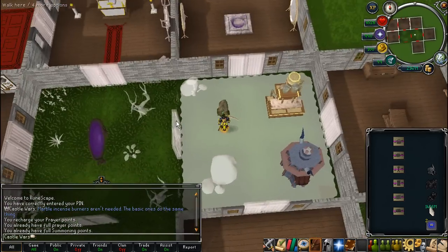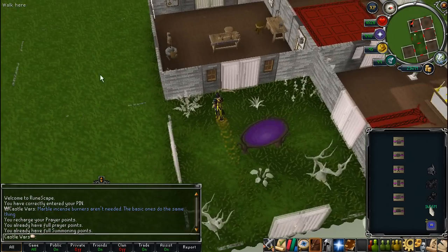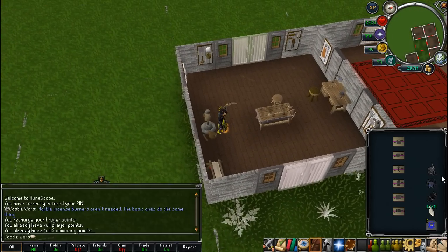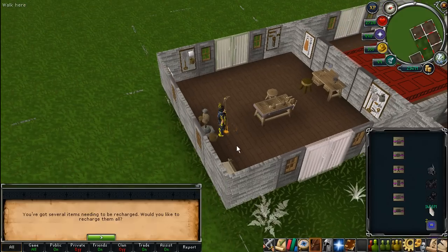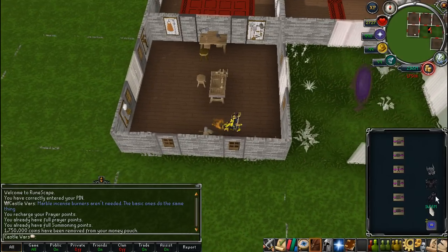Next is the workshop, and the only really commonly used thing in here is the armor repair stand. That pretty much sums up all of the useful rooms that I like having right by the entrance portal.